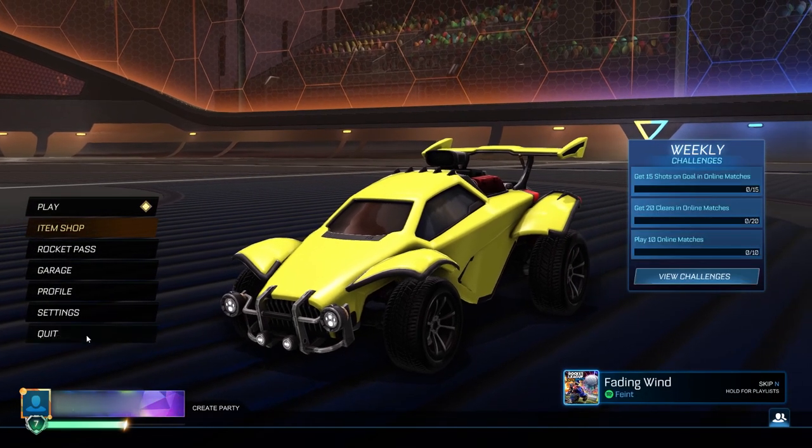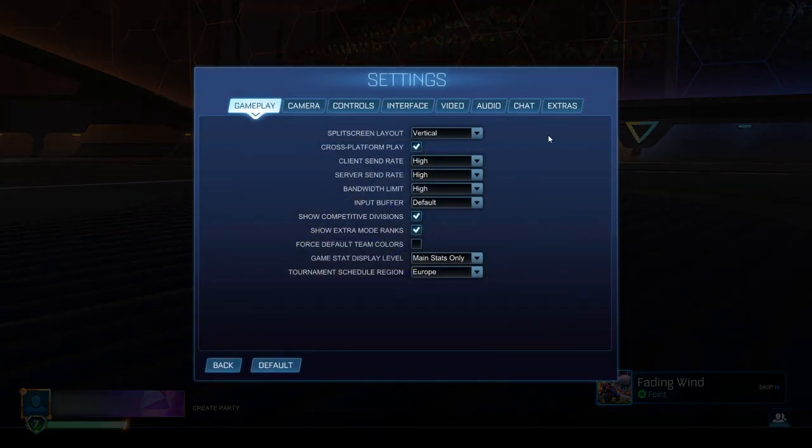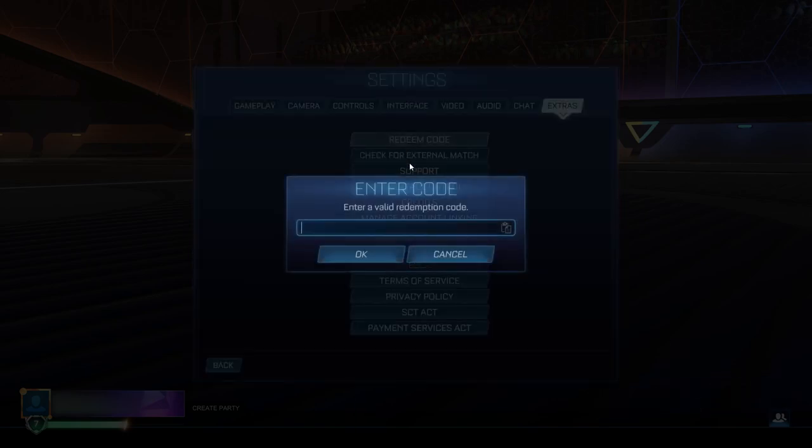Once you've done that, go back and it's finally time to redeem this code. Go to Actions > Redeem Code. The final code is simple — it's just 'creditsredeem'. Enter that in the final redeem code section and go ahead and click OK.